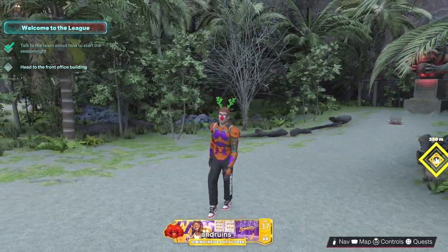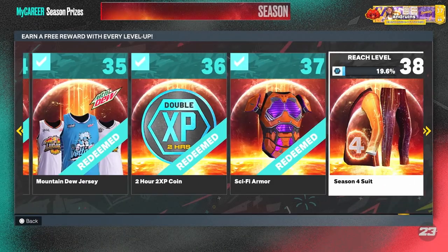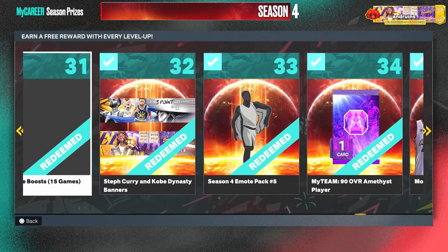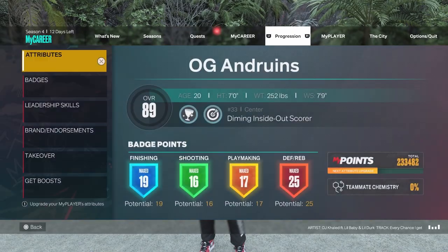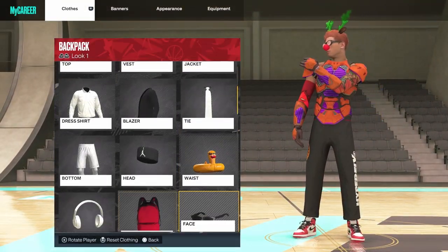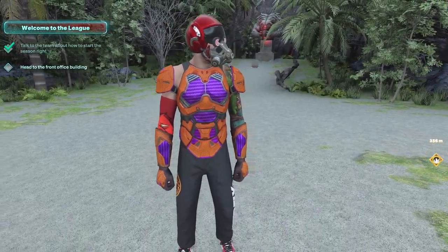Check out the drip — I'm just kidding, this outfit is so bad. This is the level 38 reward by the way. Level 37 you get sci-fi armor — it's gonna be the ugliest thing I've ever seen. The fighter helmet was kind of cool, let me throw that on and see if it makes it look any better. Maybe I'll look like Iron Man. Yeah, I was wrong — this doesn't make it better at all.